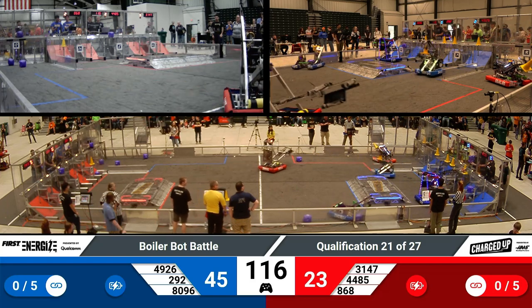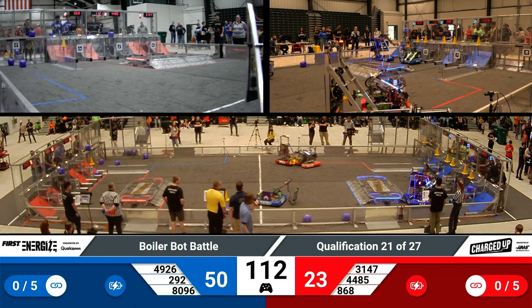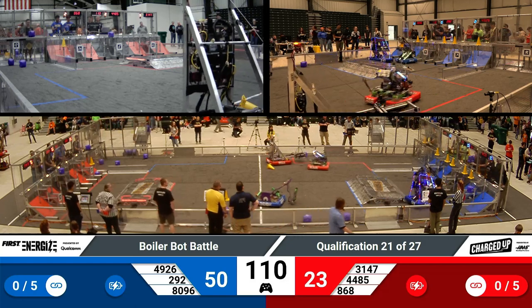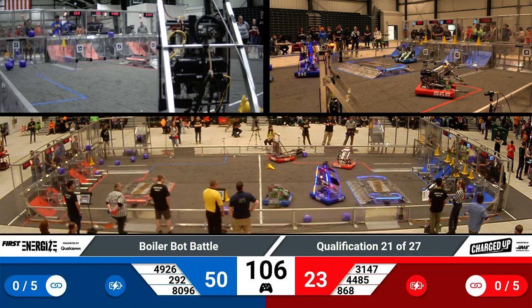4485 has this unique trapdoor mechanism allowing them to grasp things off the ground and quickly maneuver it into where they need to go. Bumping into their alliance members, they have to be careful not to toss their game pieces around.